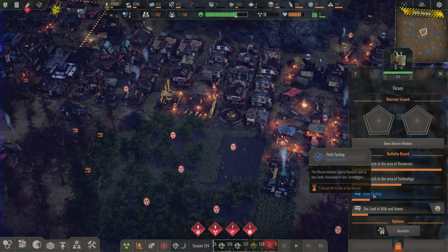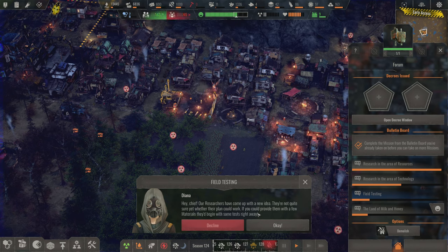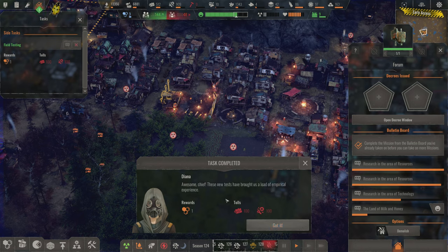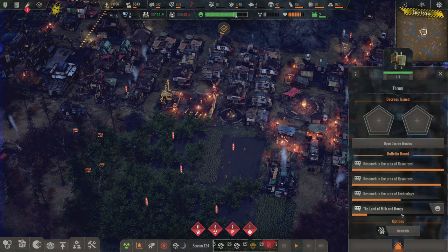Let's check out this research: 'field testing — special reward.' Our researchers have come up with a new idea and need a few materials to begin the test. It's very vague. I apparently have everything I need and just get granted a free knowledge point. Great — glad I clicked that.